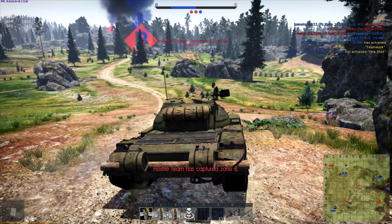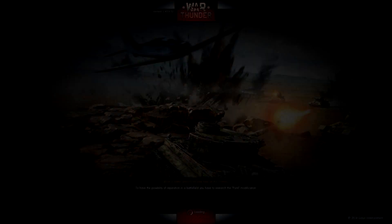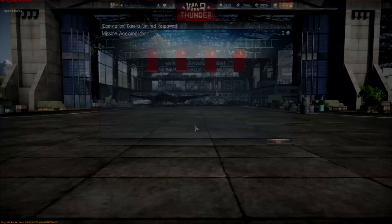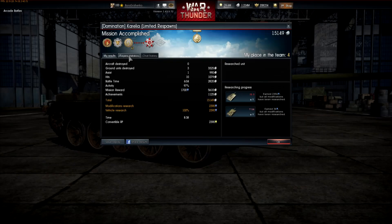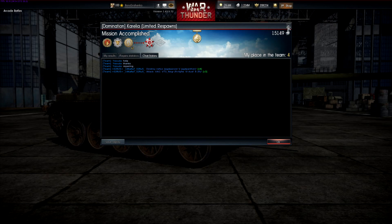IS-3 overall impressions — it's pretty beastly. One thing I learned: it's just habit to slant your tank, angling it just a bit. But you actually want to face them head-on because it's already got all the angling you need. If you do angle it, you actually make the surface flatter so the effective thickness actually decreases.